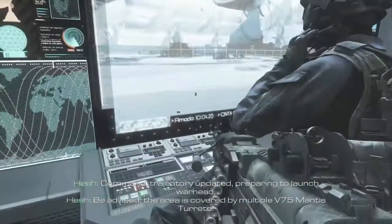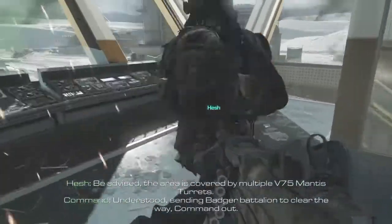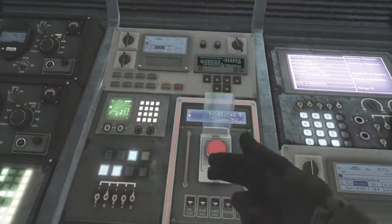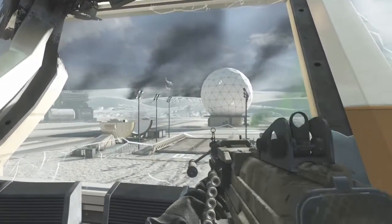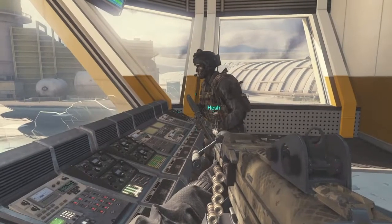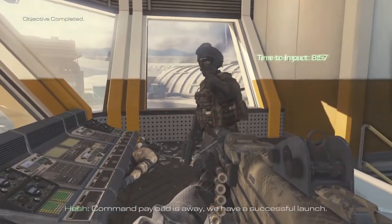Be advised, the area is covered by multiple V-75 Mantis turrets. Understood — sending back your battalion to clear the way. Command out. Let's launch this thing. Command, payload is away. We have a successful launch.